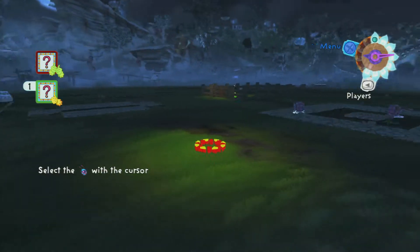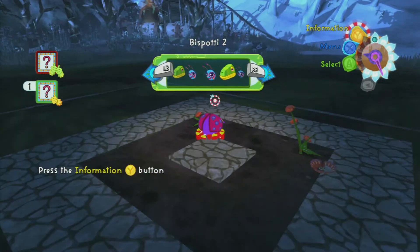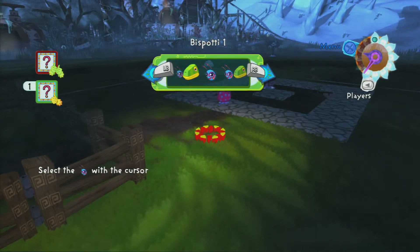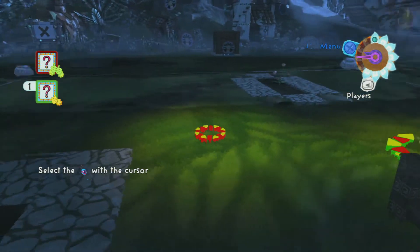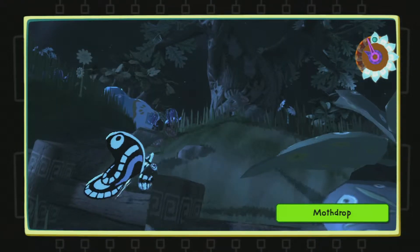By the way, where did you go? You just disappeared. Oh - if you use the bumpers you can quick-select pinata. Oh okay, cool cool. Oh, cutscene, moth drop!